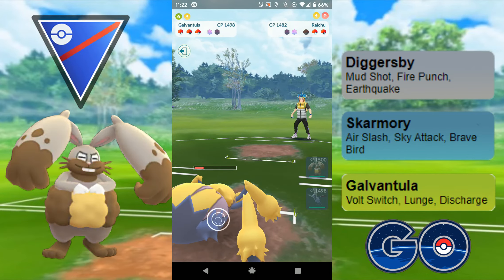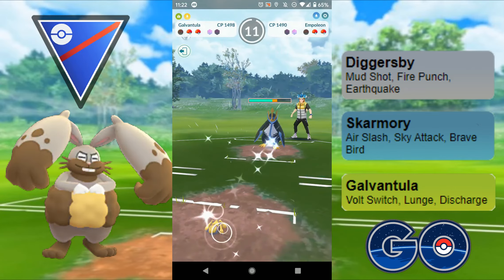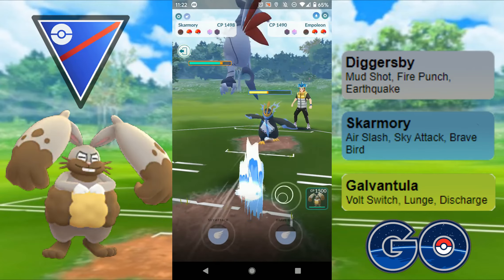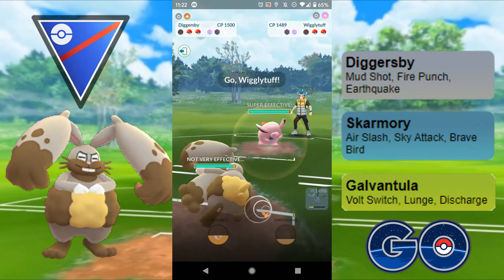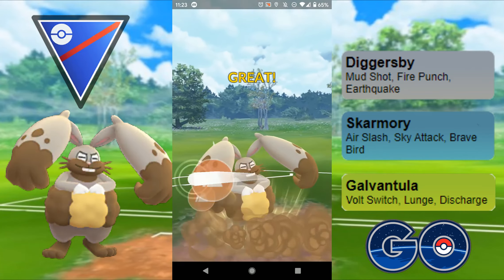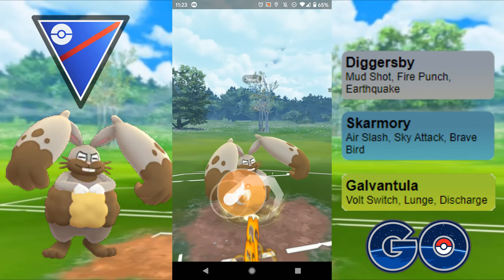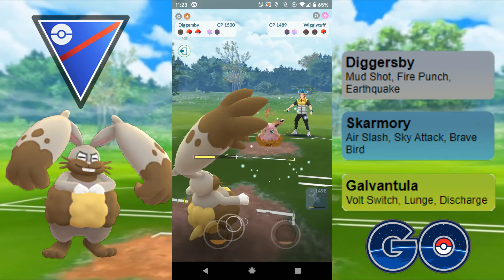Absolutely brutal. Empoleon comes back out — I'm able to do a lot of chunking damage, which is really good. I come in with my Skarmory since I don't want Empoleon matched up against Diggersby. I need to save my shield because I don't want Diggersby hit by a Hydro Cannon, so I save it. They instantly swap out, I match with Diggersby. We've both got a shield in the bag. I charge up to double Fire Punch, throw it through and get to the next Fire Punch — really good. Fire Punch comes through and they just let it go, not quite enough to KO with just one HP left.